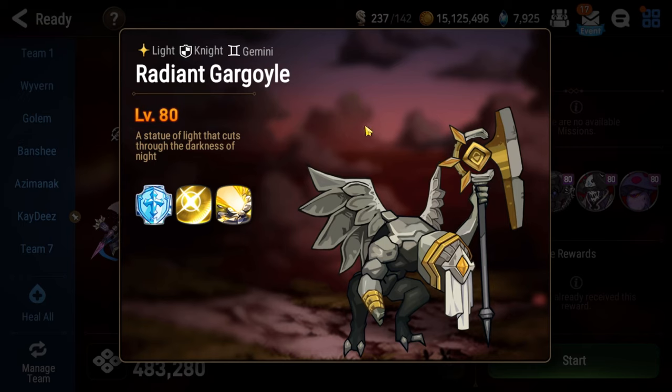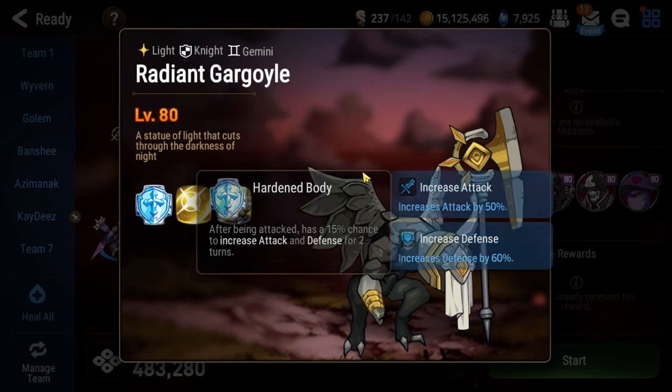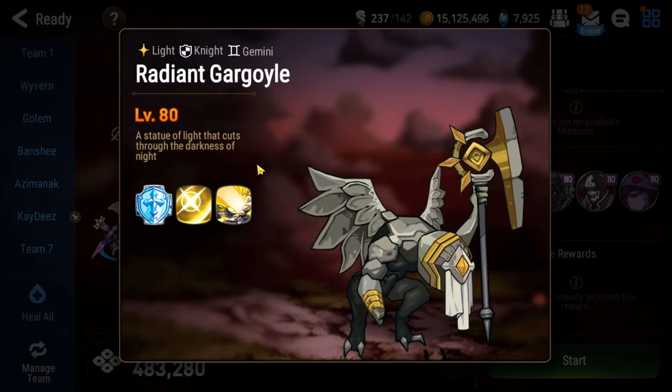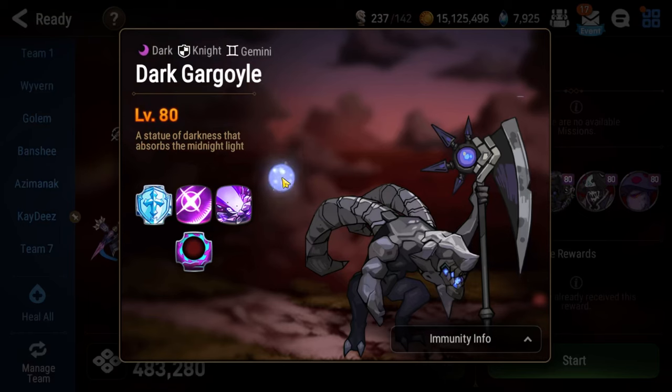Additionally, every time you hit the Dark Gargoyle, there is a chance he gets a defense buff, dispels all debuffs from himself, and gains a 100% chance to counter you until he takes a turn — and he hits like a truck and resets your cooldowns on his turn. The Light one is a little bit better: instead of a counter buff he gets an attack buff, but otherwise he's basically the same.